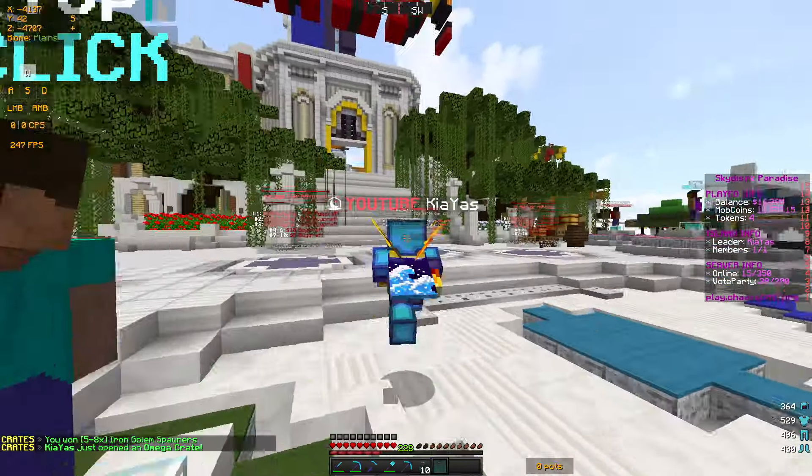I'm gonna put everything away for the time being but I'll keep my spawners on me because they look quite cool. We have five epic crate keys to open — let's see what we get from the first one: some XP pouches, not too shabby, not the greatest but not the worst. We still have another four of these crates. If I win a rank that would be absolutely insane. We got a mob coin booster, then let's open another one.